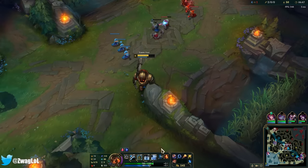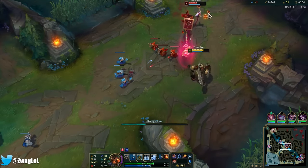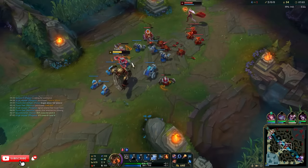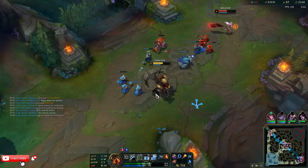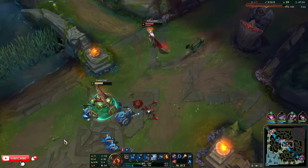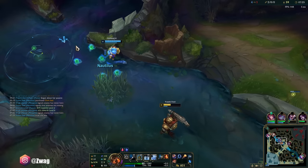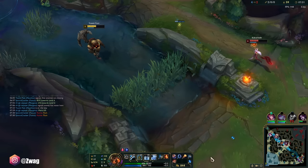I feel like I'm going to get ganked by Briar. I can buffer the charm too — as long as I throw the hook out right before the charm lands on me, I'm still going to be able to hook her if it hits. She's pretty low. There's fruit up here — I don't know why Poppy needs all the fruit when she's full health, but she's hungry.